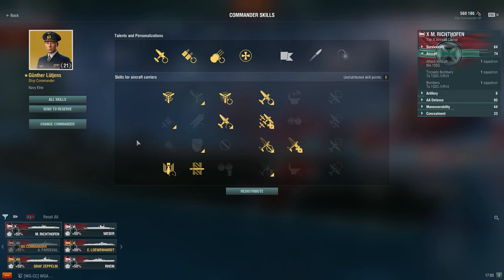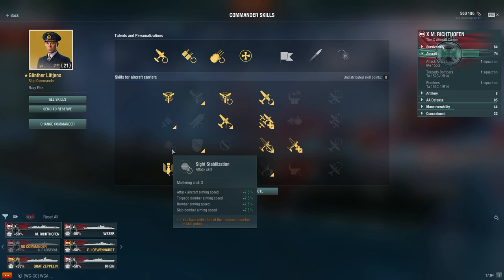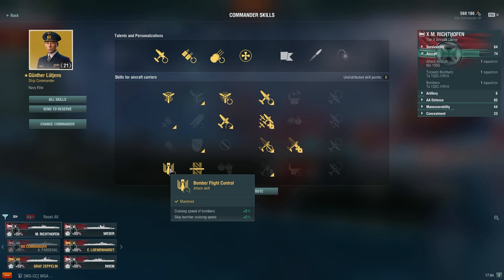Moving to the German tech tree line, the build is pretty much the same as Hakuryu, but the only difference is I actually drop torpedo bomber and side stabilization, because these tech tree carriers have very fast aiming speeds — so you don't need to take them at all and can invest your points elsewhere. Repair specialist is very beneficial here because the tier 8 and tier 10 torpedo bombers get a heal and the dive bombers get a heal as well, so it benefits two squadrons. Go the usual five, then bomber flight control, then repair specialist. Last two points can be your choice.